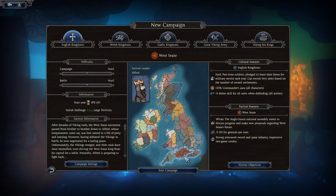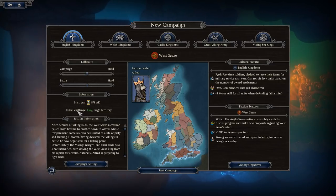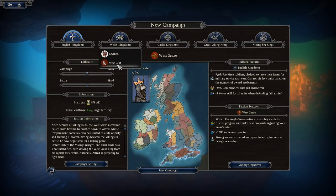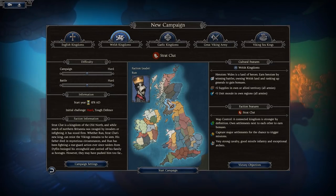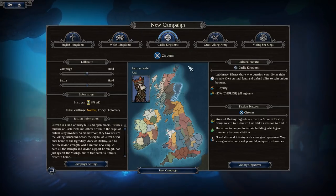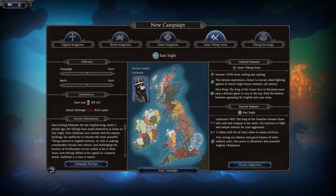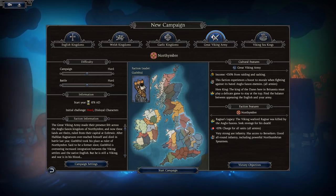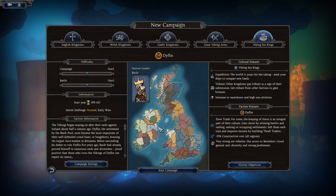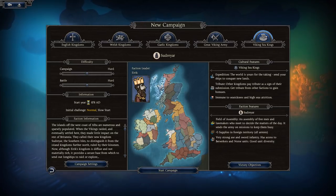Wessex has an initial challenge rating of Easy given its large territory. Welsh Kingdoms include Strathclyde in the north and the Kingdom of Gwynedd. Gaelic Kingdoms include factions in the north and also the Isle; the Great Viking Army includes East Anglia and Northumbria. At the very end you have Dublin, which owns the Isle of Man and Dublin, and then Tynedale right at the north tip of Scotland.